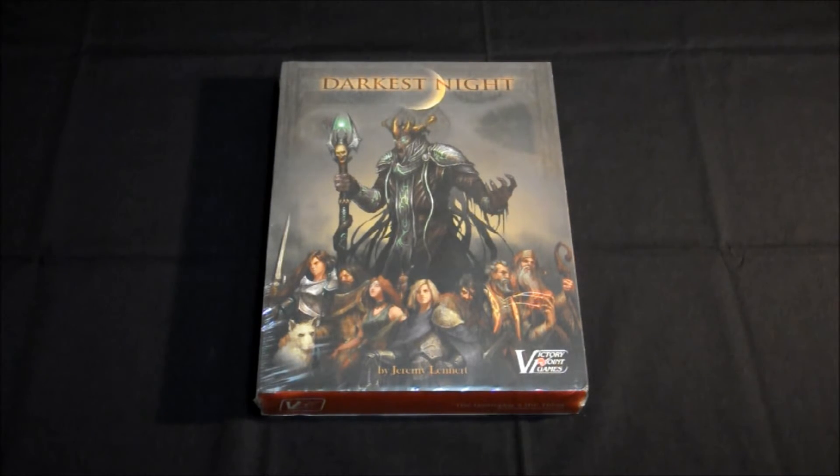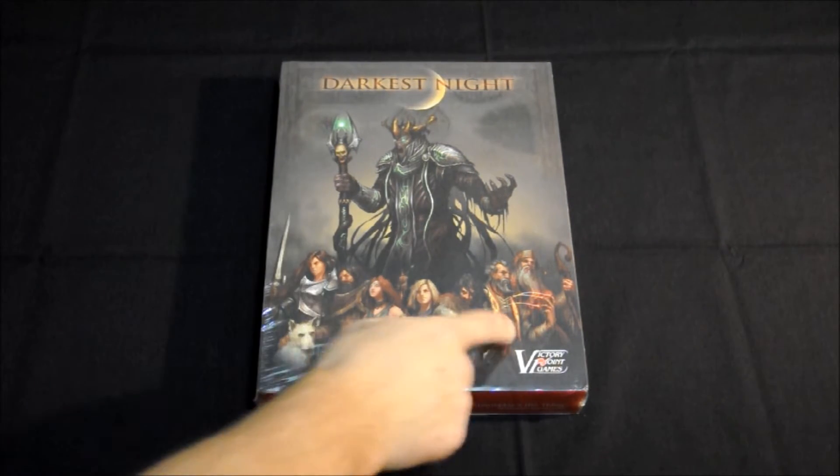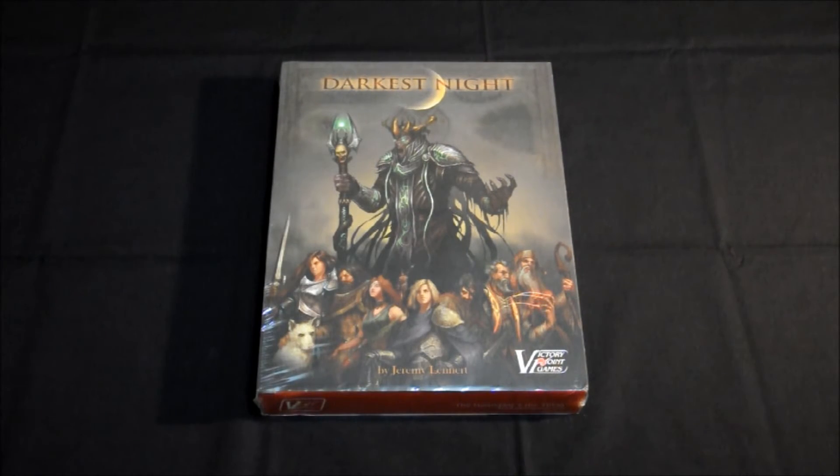Como veis, la portada es una portada bastante chula, digna de cualquiera de las grandes que hay en el mercado, en el cual veis hay un nigromante y los héroes que vamos a poder manejar en el juego. En Darkest Night vamos a manejar un grupo de héroes, tantos como cuatro, que están dentro de un reino sumido en una oscuridad debido a un nigromante, y vamos a tener que intentar derrotarle. Somos, digamos, la última esperanza del reino.